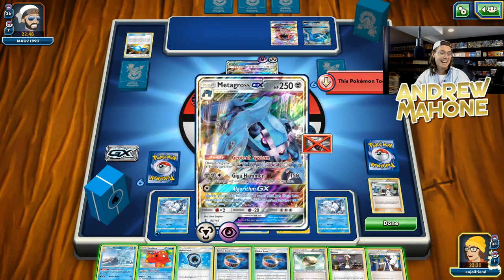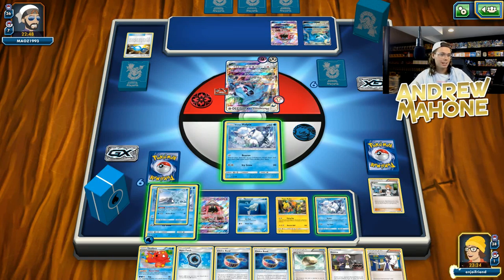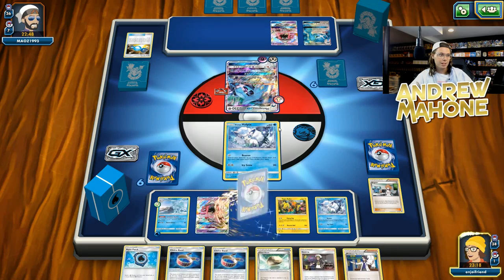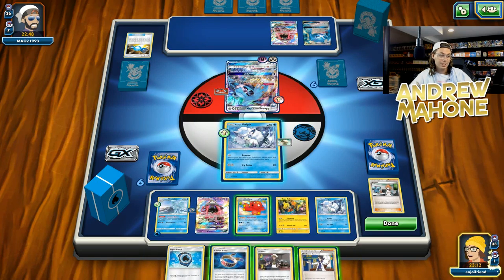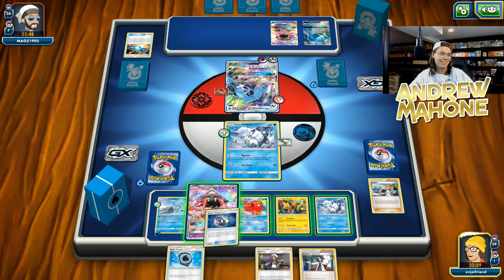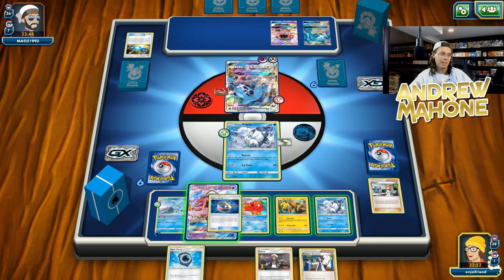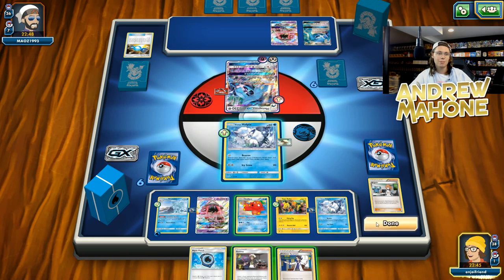My opponent does not want to Algorithm GX. Why don't they Algorithm GX? I'm not concerned because I have my Luminous Barrier Ninetales here. I'm going to be a very smart cookie and not evolve into any GXs, just giving my opponent free prizes that way. I'm going to attach this second Choice Band — it should either go on the Koko or the Lele. It looks like my opponent is definitely not going to be able to knock out this Lele unless they Field Blower their own Fighting Fury Belt and replace it with the Choice Band. So I could put it on the Lele, but I think I'll put it on the Koko instead.